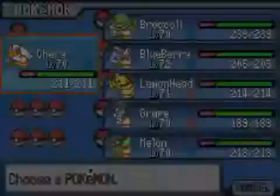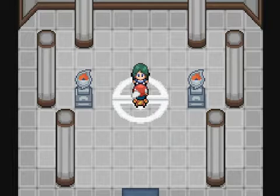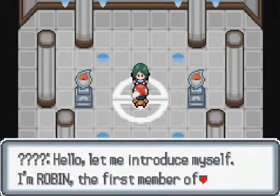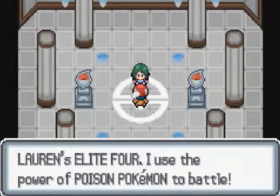So I guess this gym leader — I don't know what type she is, but I think she's like dark type, or grass type, or poison. I think it's poison. Her name is Ribbon. And poison type, yes, it's poison type. Let's see what she got.